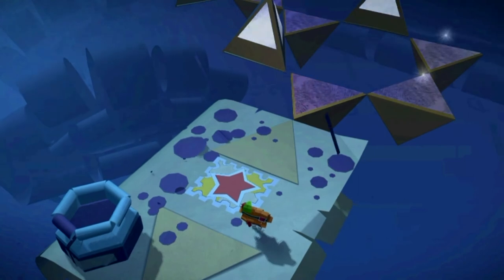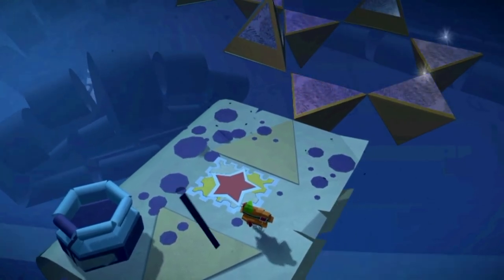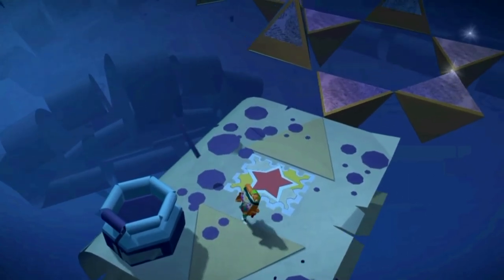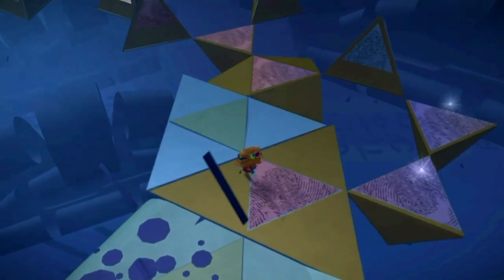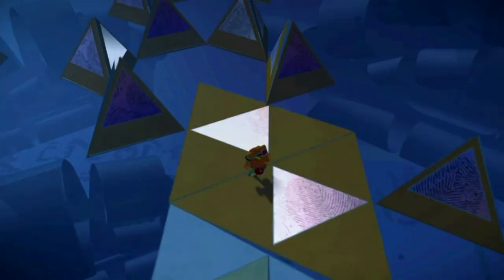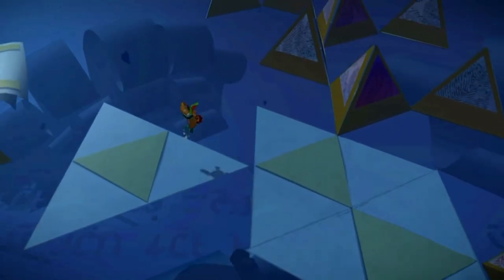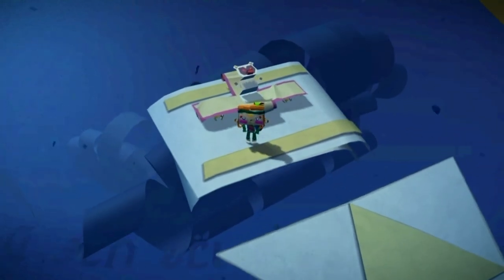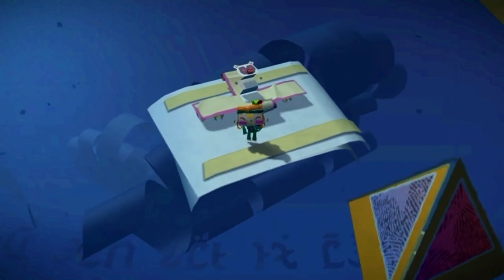For the final red present, just continue making your way through the level and eventually you'll come to this checkpoint here with the ink pot on the left. What you need to do is tap your front touch screen and keep opening up these panels, making your way over to the left-hand side. You'll eventually reach this floating platform here to open up the final red present.